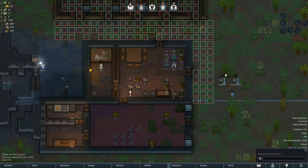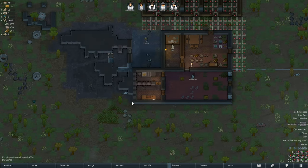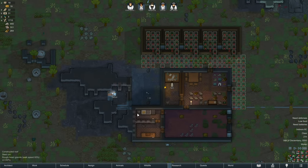Oh hey — can search the map with Z. Amazing. I meant T for beauty, or rather T-T.